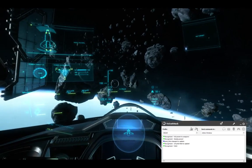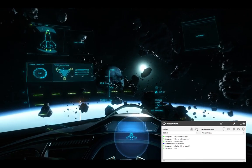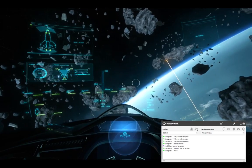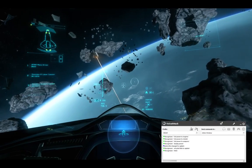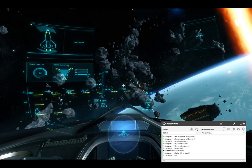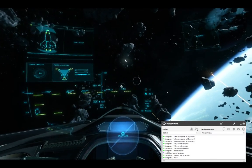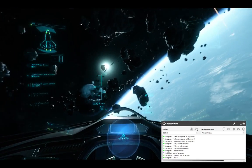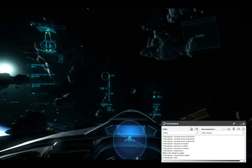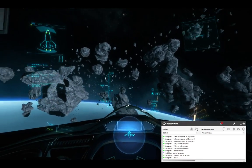Full Power to Weapons. [Cedar: Prioritizing Power to Weapons.] Full Power to Shields. [Cedar: Prioritizing Power to Shields.] Full Power to Engines. [Cedar: Prioritizing Power to Engines.] Set Master Power to 90%. [Cedar: Approximating your requested power setting.] Set Master Power to 80%. [Cedar: Approximating your requested power setting.] Set Master Power to 20%. [Cedar: Approximating your requested power setting.] Anything less than 30% is going to start by zeroing power and then increasing.